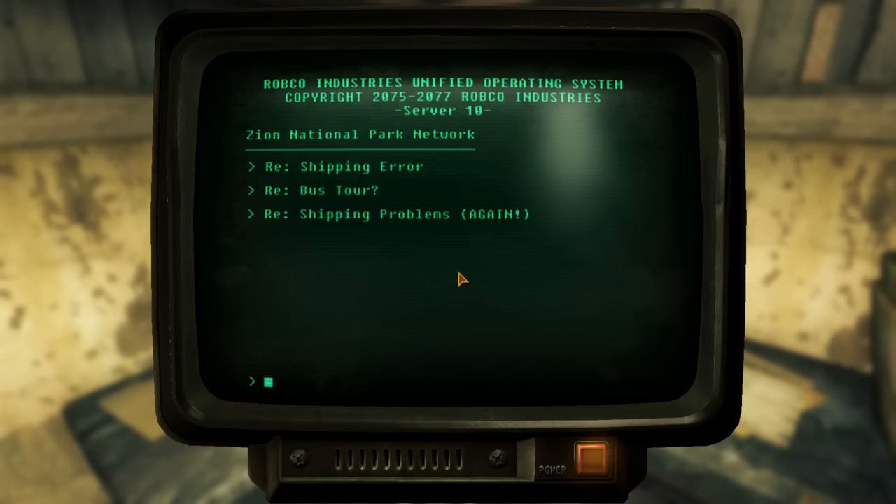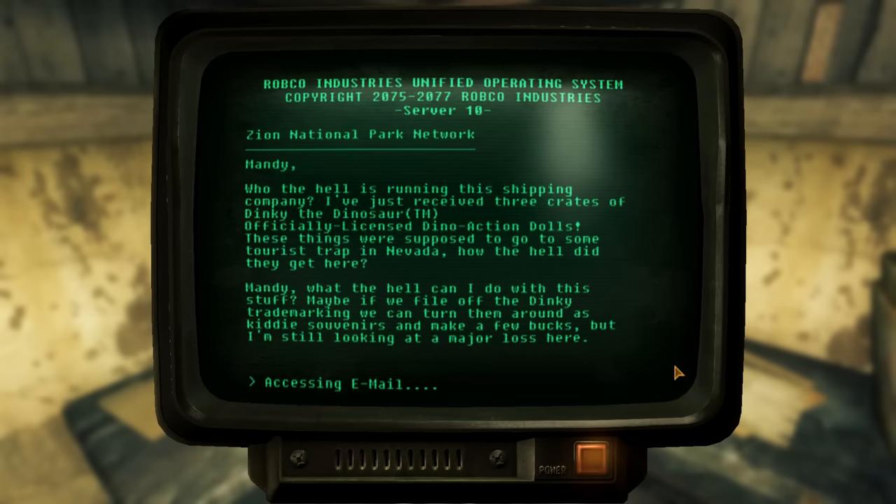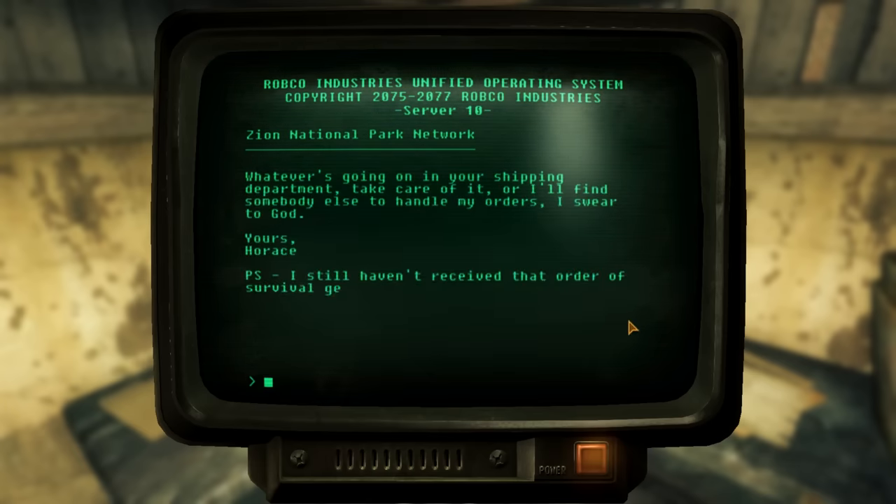The final note is Shipping Problems — Again. Horace writes that he just received three crates of Dinky the Dinosaur officially licensed Dino Action Dolls, which were supposed to go to some tourist trap in Nevada. He says: 'Mandy, what am I supposed to do with these? I suppose if I file off the Dinky trademark, I can sell these as kitty souvenirs and make a few bucks. But I'm still looking at a major loss here. Whatever's going on in your shipping department, take care of it, or I'll find somebody else to handle my orders.'